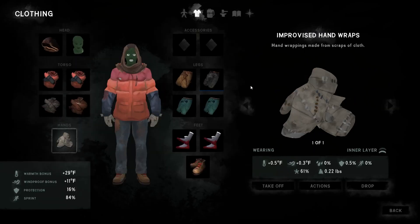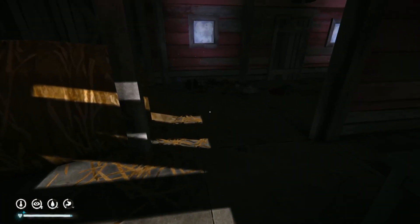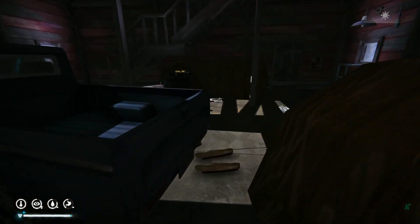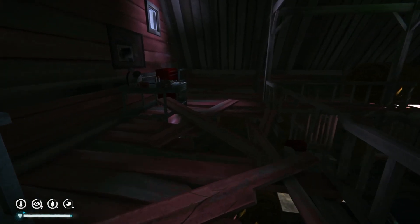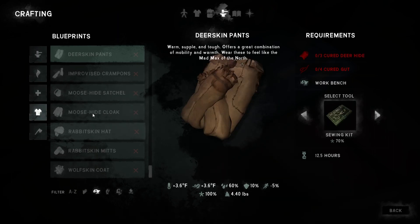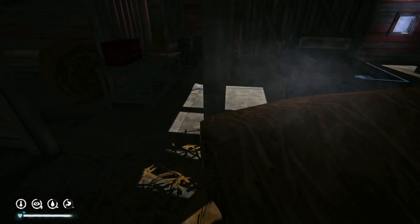I want to craft some rabbit stuff. I have the hides and I'm thinking about crafting rabbit skin mitts since we need new gloves. We might break into that and plow through it today - we have plenty of food and water. Rabbit skin mitts require four hides and two guts. I need one more hide and then two guts.